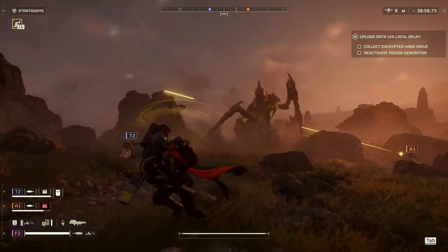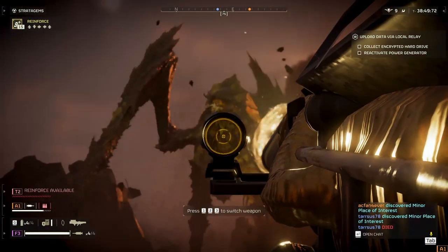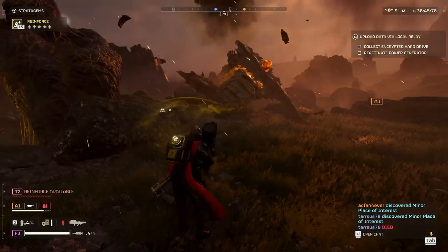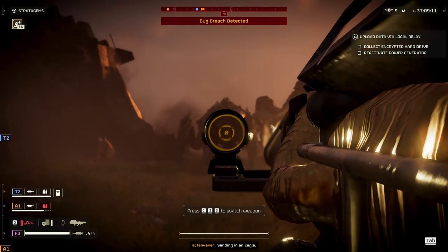However, you get as many tries as you want as long as you are not dead. As you can see here while fighting this Biotitan, we are not hitting it in the most optimal spots — we keep getting bad angles or just bad accuracy — but eventually we are able to take it down. You have as many tries as you need, whereas with EATs you would only have 2 chances to get it knocked down.